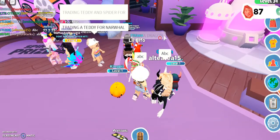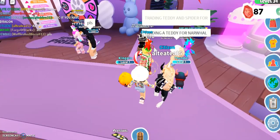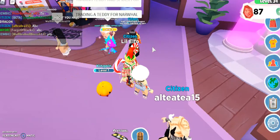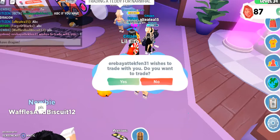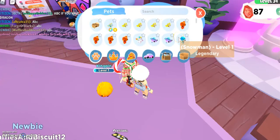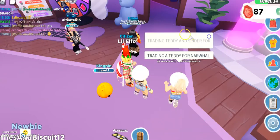I want to see what this guy has to offer. He said ABC if you have a dragon, but he didn't trade me — I think he's trading the other girl. Oh really? Hextap, bull, and ads? This boy is giving me a rainbow — pretty cool.